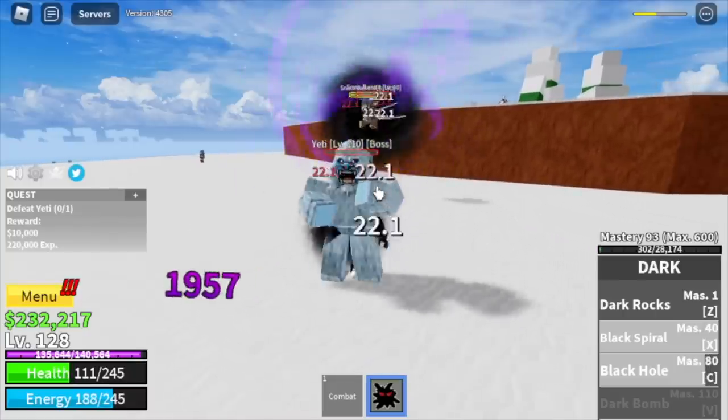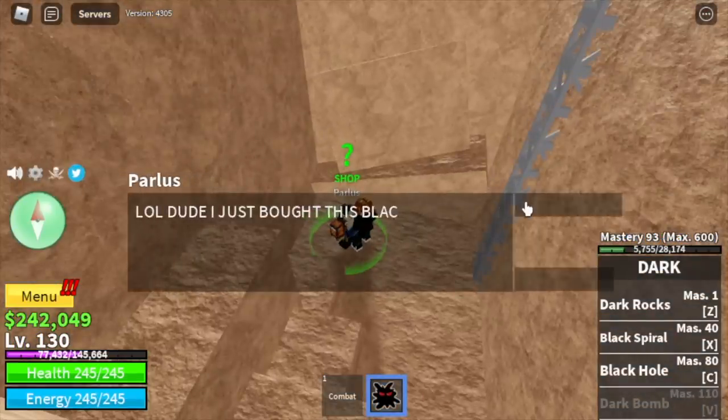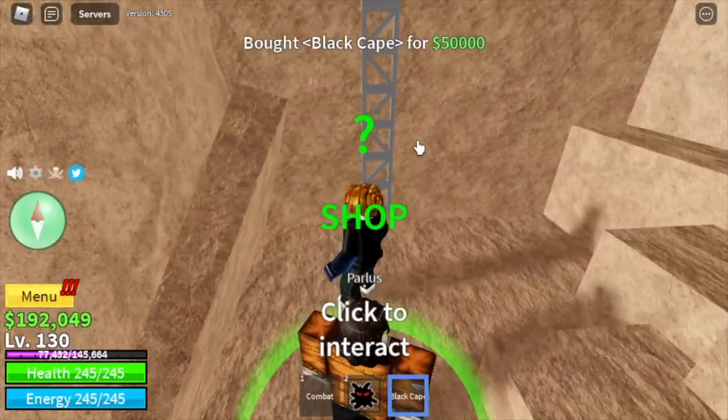Once you reach level 130, next up is the Marine Fortress. One more tip: don't forget to buy the Black Cape. This will increase your overall damage, increase some HP and energy.